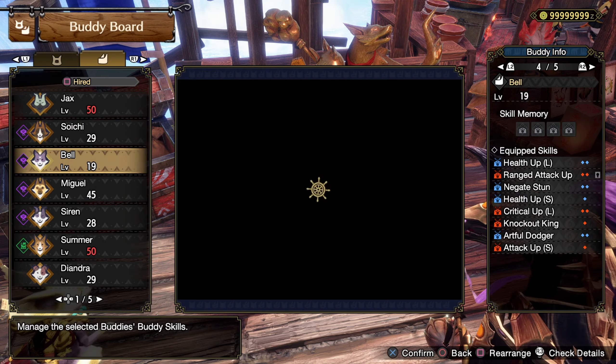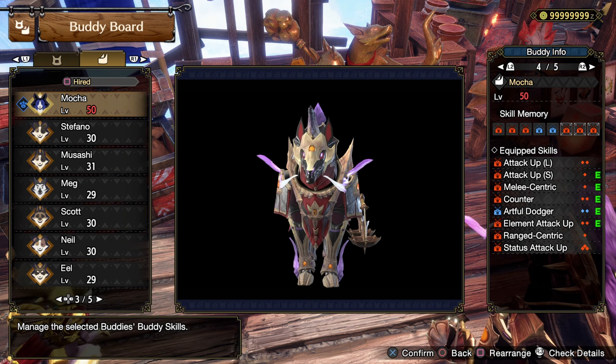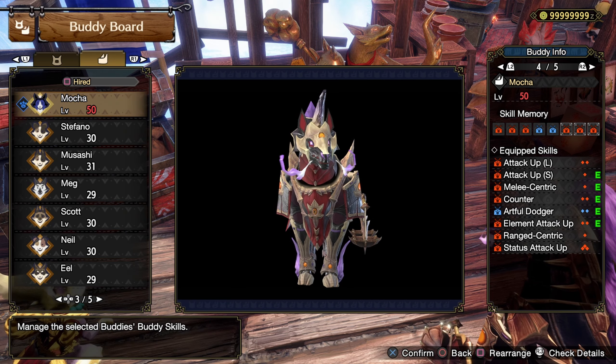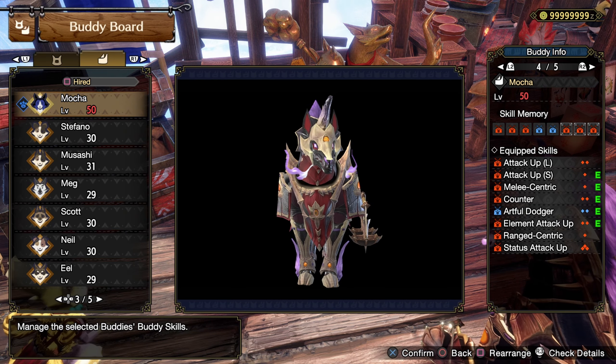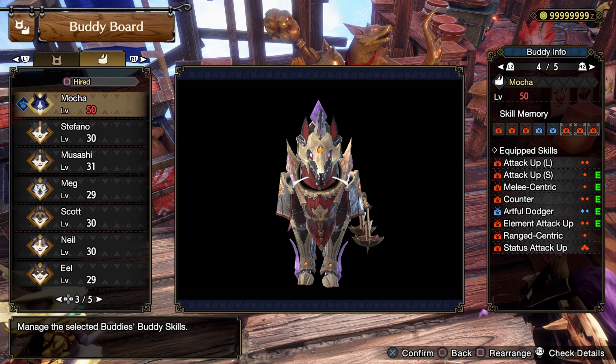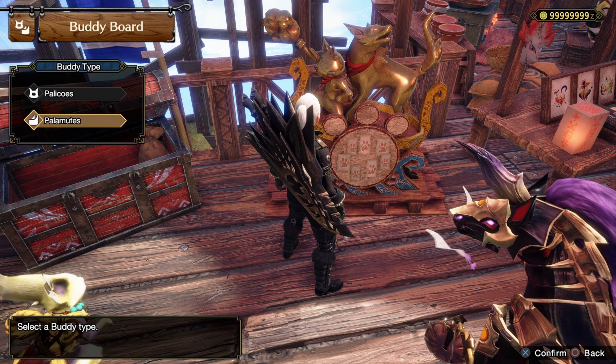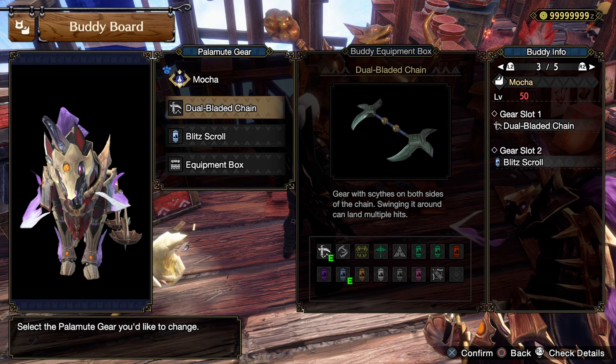In today's video we're going to take on a Furious Rajang. People also asked what my dogs are using, so I'll show it. This is just what my dogs use — if I'm using Elemental on them, which you do if you want big damage, then I use Element Attack Up.